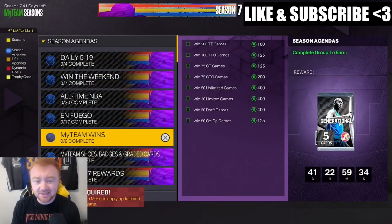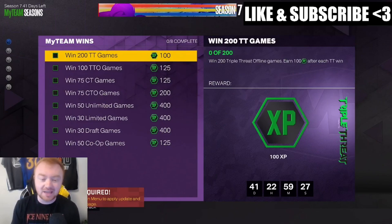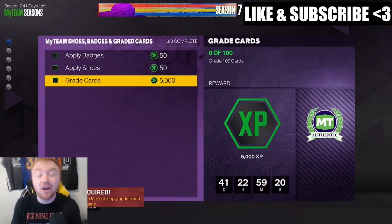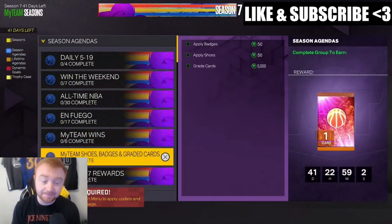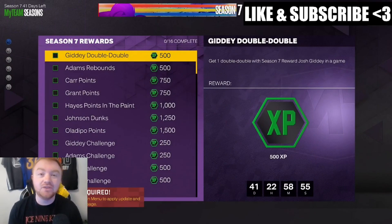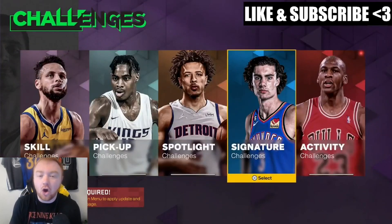MyTeam wins will happen naturally as you play — you'll earn XP per game, so I'm not going to tell you to grind one specific mode, just the most efficient ones. Applying badges, applying shoes, and grading cards — grading cards is probably the most important one. As we saw last season, a second set will drop, so make sure you get this done. The badges and shoes might be tougher if you don't have a ton of them, but grading cards is easy — just load them in and get it done.